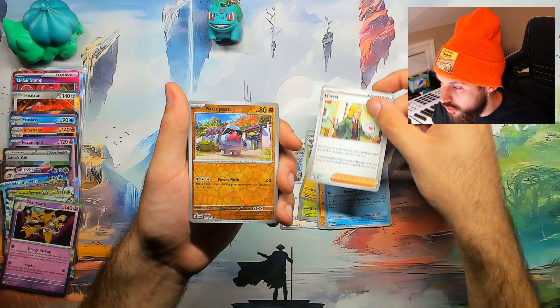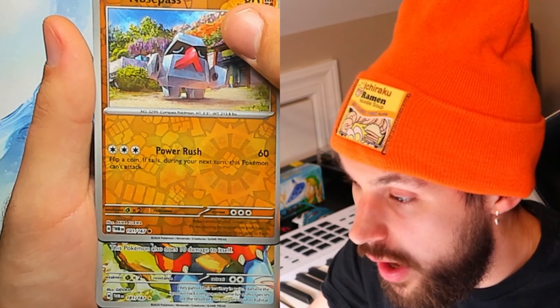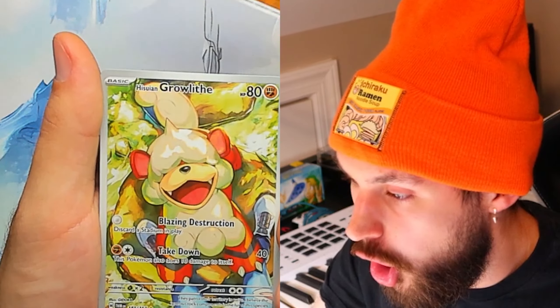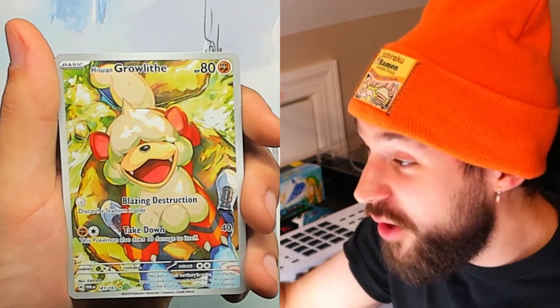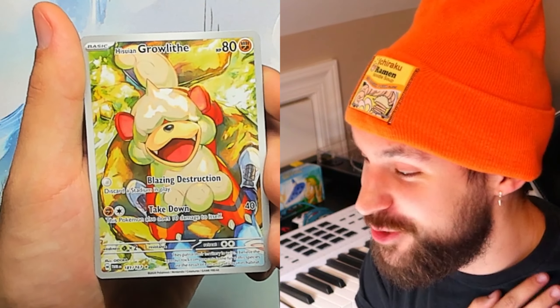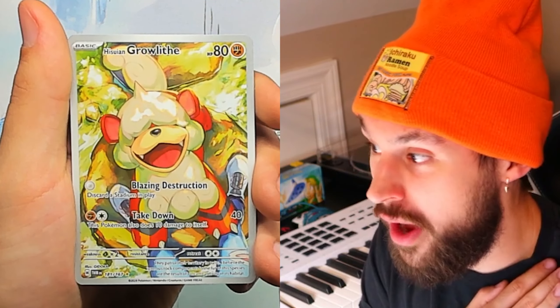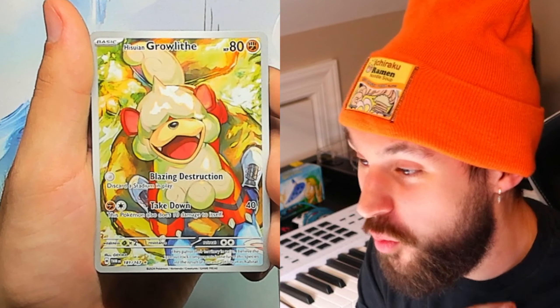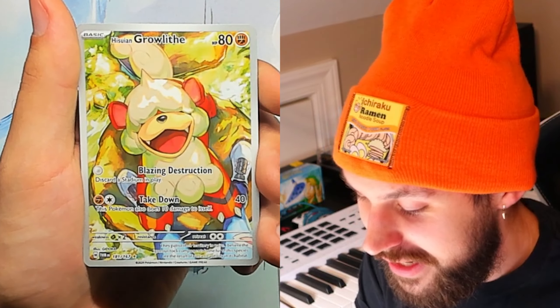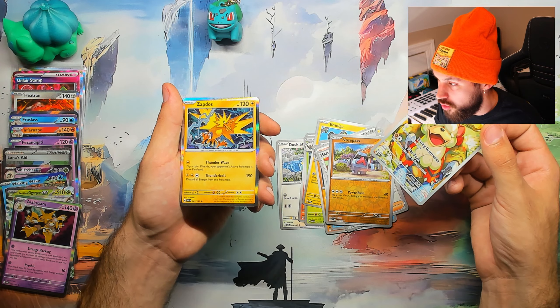I'm slow rolling — it's the last pack. Nosepass. No way — let's go! I wanted this card anyway. I thought for a second we got the Perrin — I saw the bottom and the ground, and I was like, no way, wrong hunt. But we will take that 10 out of 10 times. And then Zapdos!